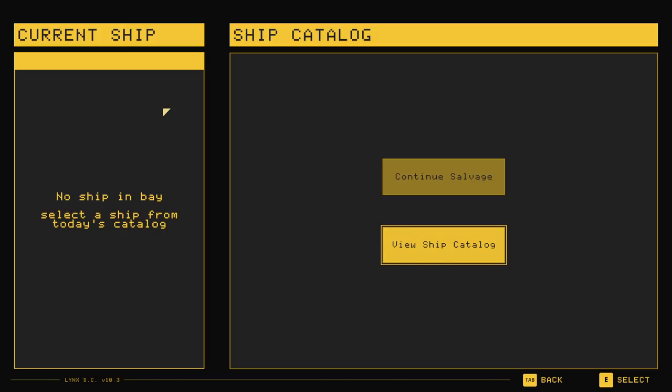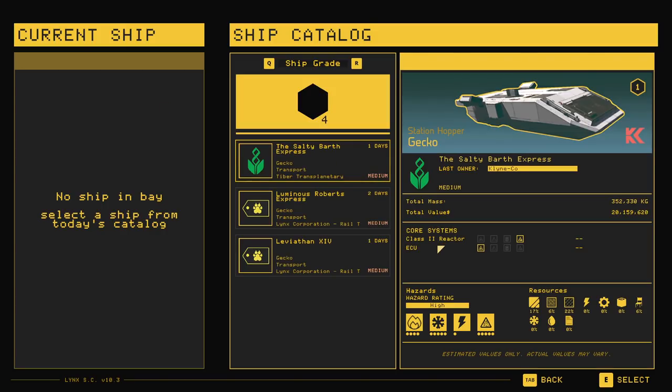As we go into it, day one will be specifically focused on extracting this device. It should roughly take you 10 minutes or less depending on your skill level, but as I'm explaining how to extract it, it's going to take roughly the entire 15 minutes because I want to walk you through everything: how to get the keys, how to deal with the coolant system, how to deal with the fuel system, and whether or not you have keys.